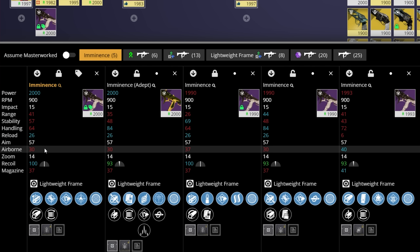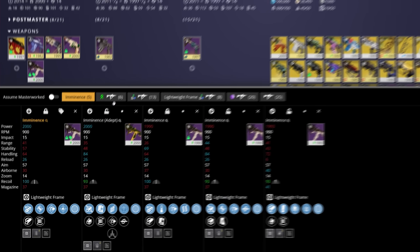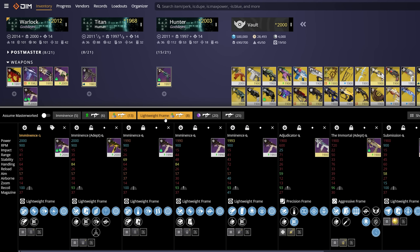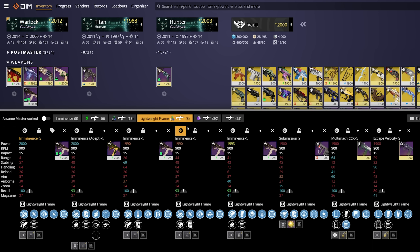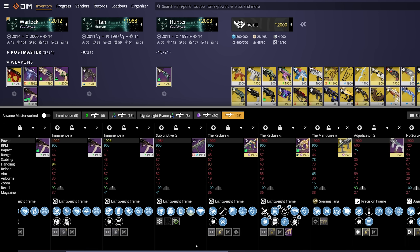You can also take the compare window and alter what the selected weapon is compared to. Right now it's just other rolls of the exact same weapon, but you can look at other strand SMGs, SMGs in the same slot, SMGs in the same slot with the exact frame, all legendary SMGs, and then just all SMGs. This allows you to get a broad comparison of everything in your vault.